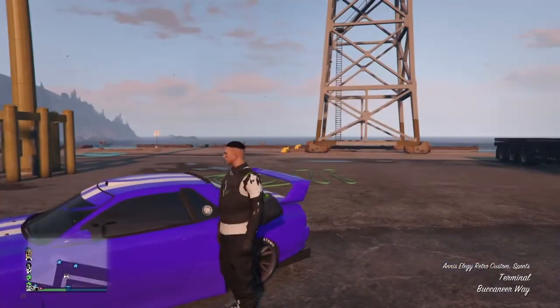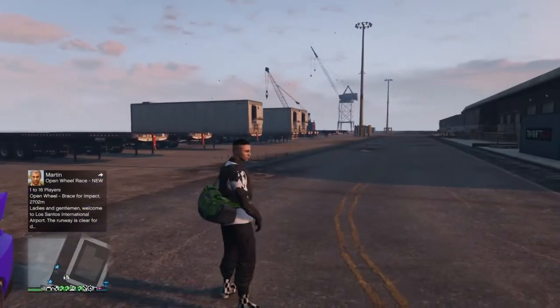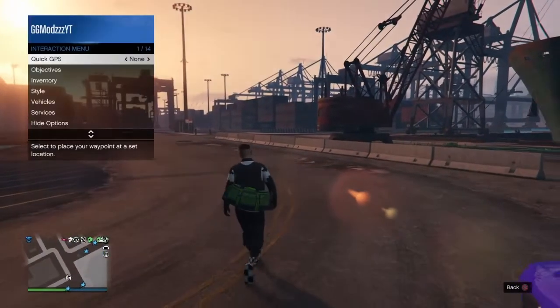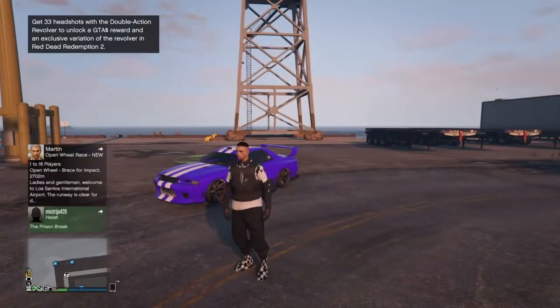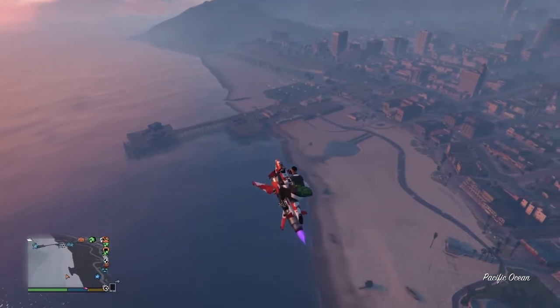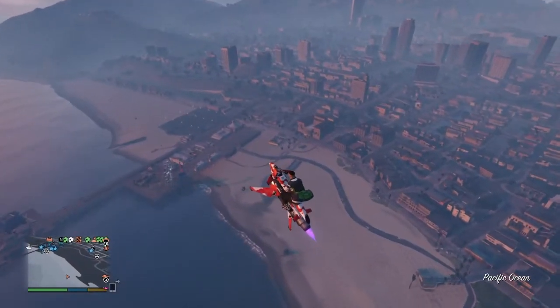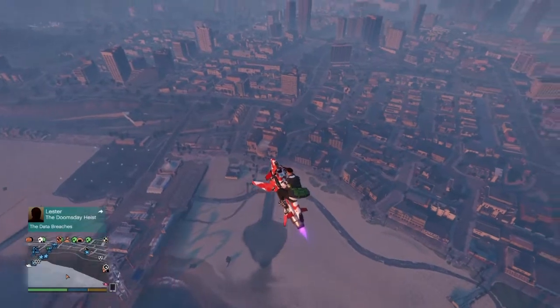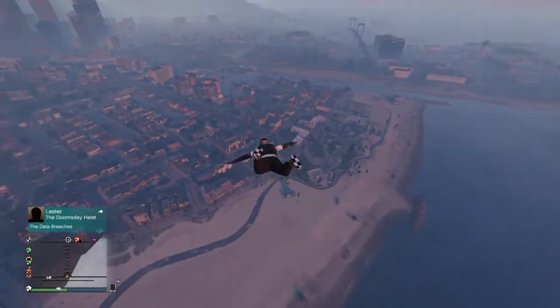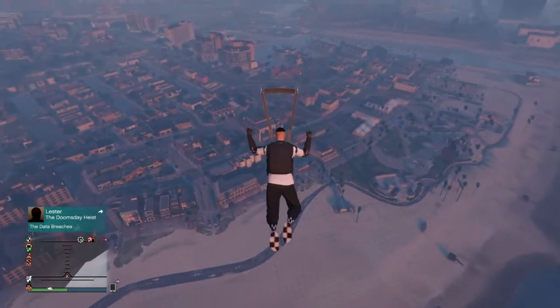Wait until you load back into GTA Online. As you can see, if you get out of the car — if you spawned in your car — you will see that you have the green duffel bag. Now I'm going to show you how to save this duffel bag. You want to go up to the edge of the sea, then jump off your Oppressor or Buzzard and land at the very front of the Vespucci mask store.